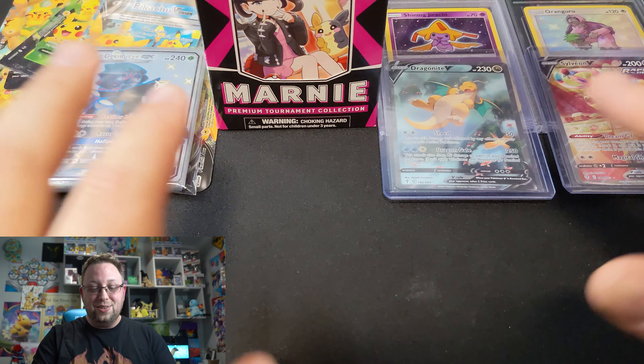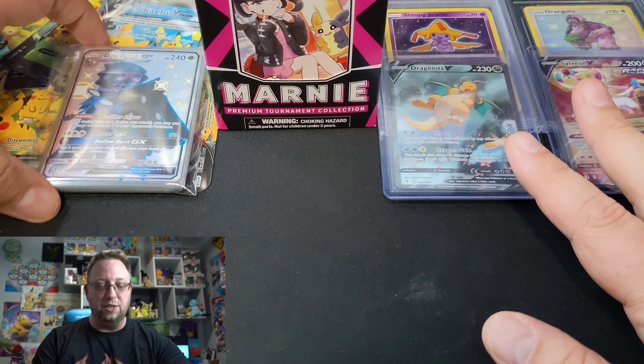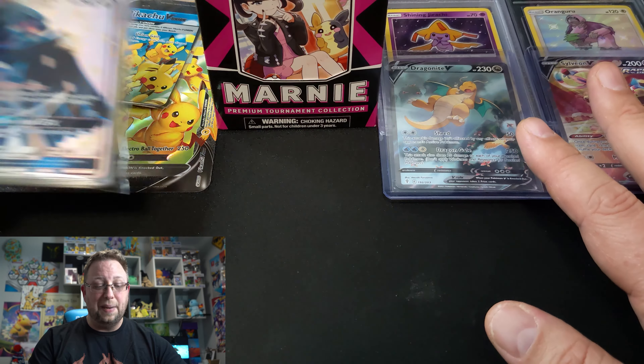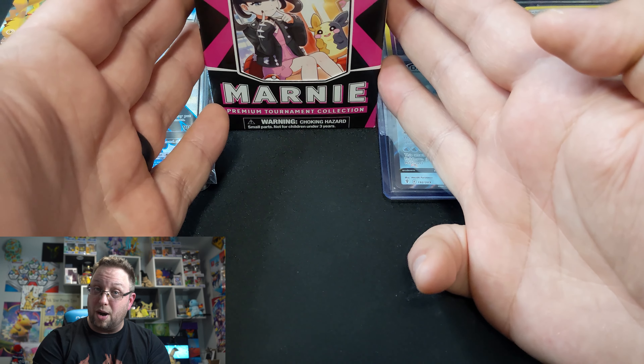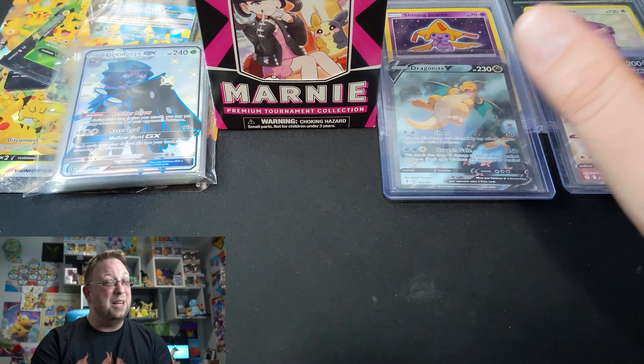Maybe you've seen some of the mail I've sent out to other YouTubers. If you have, I go vintage. Let me show you. All right, other camera, let's take a peek. So this right here is what we've got in the giveaway thus far. A whole bunch of Hidden Fates — like a nice fat stack of Hidden Fates cards. We've got the Pikachu V Union. We've got the Marnie Premium Tournament Collection Box. Not easy to find. But the amazing freaking Marnie card in there.